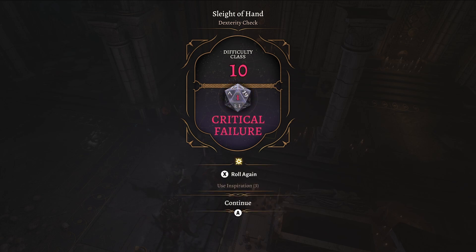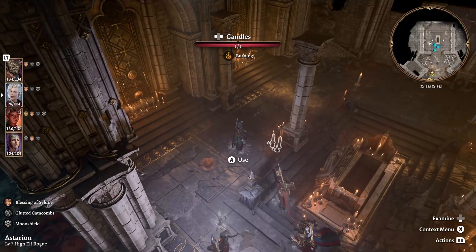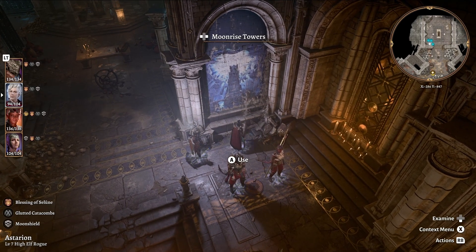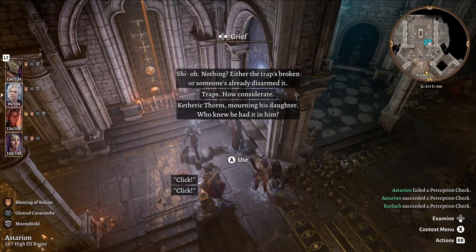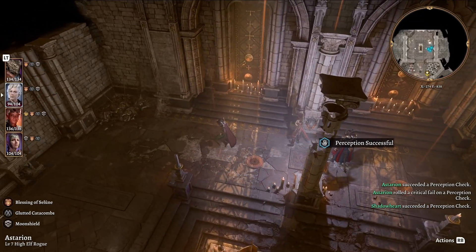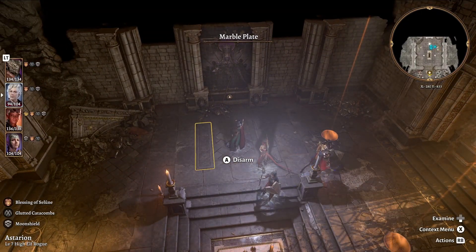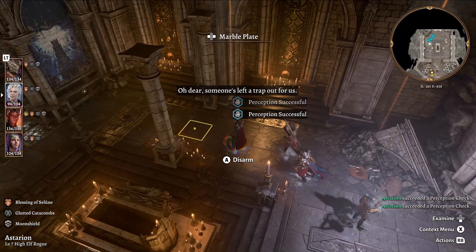There are paintings here referencing Moonrise Towers — back before all that. Traps — how considerate. Catherick Thorn, mourning for his daughter. Who knew he had it in him? I just need to get rid of the pressure plates. I don't think I need to worry about the actual gargoyle heads. Someone's left a trap out for us.